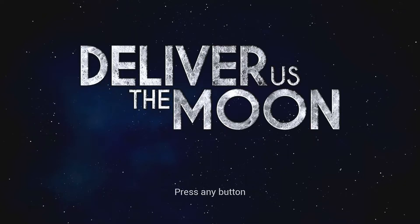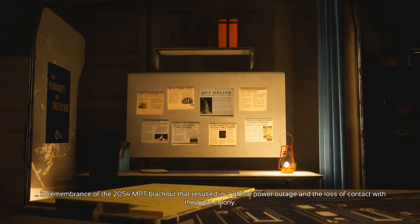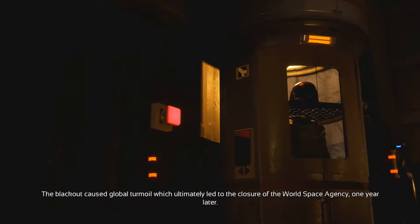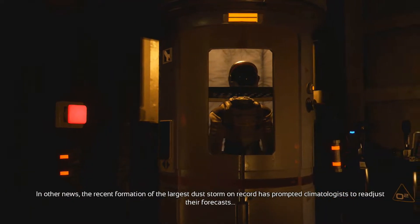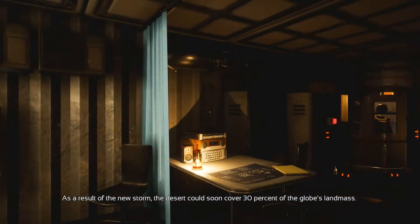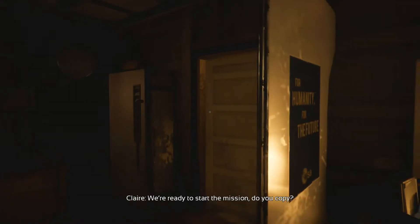Let's jump into the action — gotta adjust all the settings before I start. Alright y'all, the cutscene is here. The blackout caused global turmoil which ultimately led to the closure of the World Space Agency. A dust storm — the largest on record — prompted climatologists to readjust their forecast, and the desert soon covers 30 percent of global land mass. Look at these graphics — they don't look bad at all. This is insane.